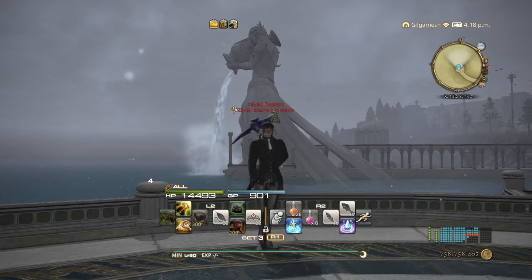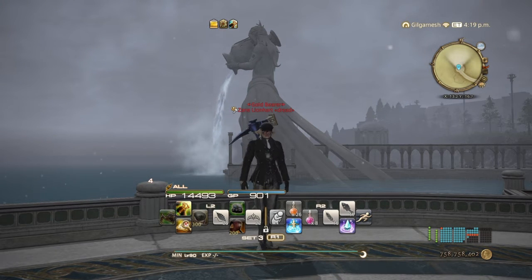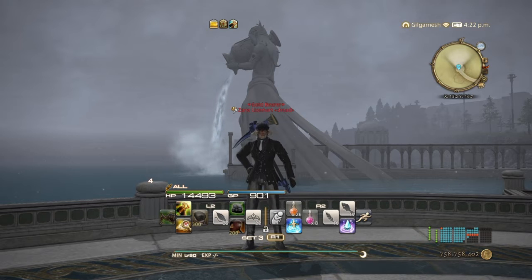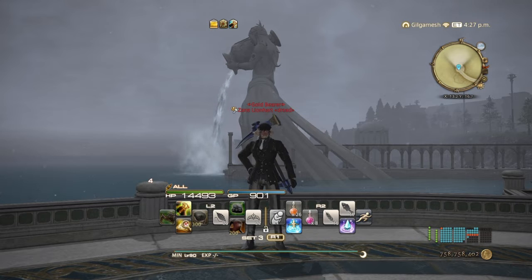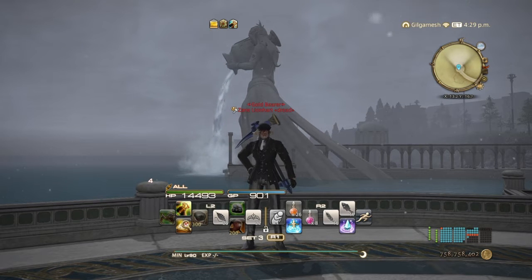Hello everyone, Zayn here and welcome to my channel. In this video I'm going to show you guys how to farm crystals in Endwalker. This is going to take some preparation because you're going to be needing around 950 GP to make this as efficient as possible. I just made my meld video for my Packmaker set — you guys can use that as reference — but if you have the Arcan set you can use that as well, just make sure your GP is where it needs to be to reach 950.